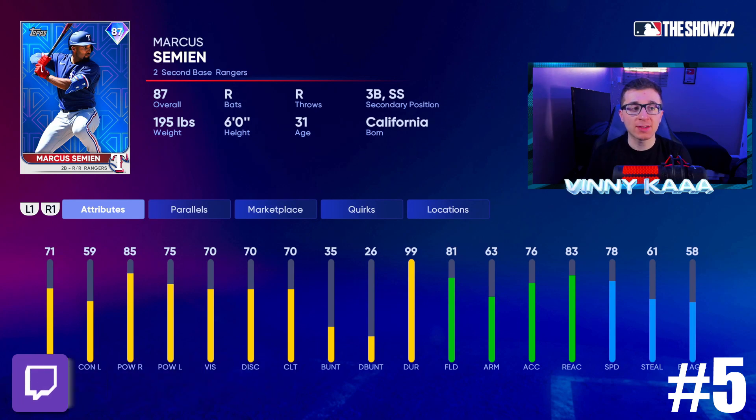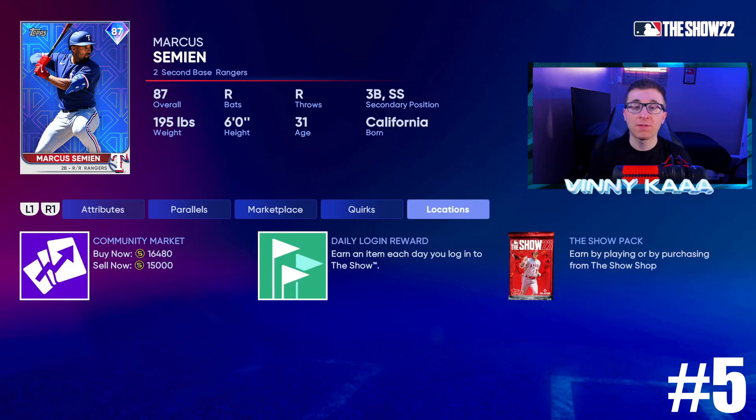At number 5, we have the Live Series 87 overall Marcus Semien, and this card absolutely destroys righties — the stats might not say so, but he plays above them in game. Semien's Lightning card from last year was loved all year, and this Live Series card is a good start to possibly more Semien cards this season. 71 contact against righties, 59 against lefties, 85 power against righties, 75 against lefties. If you're facing a righty, this Marcus Semien card is great. 81 fielding, 63 arm, 76 accuracy, 83 reaction time, 78 speed. He's about 15,000 stubs on the market.